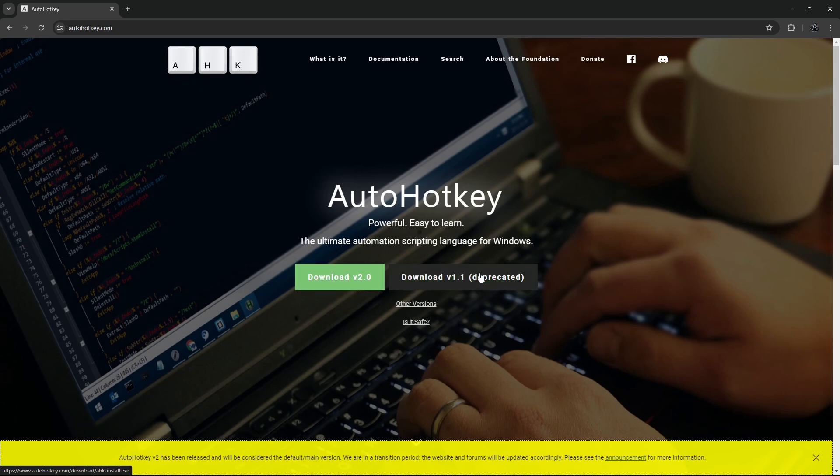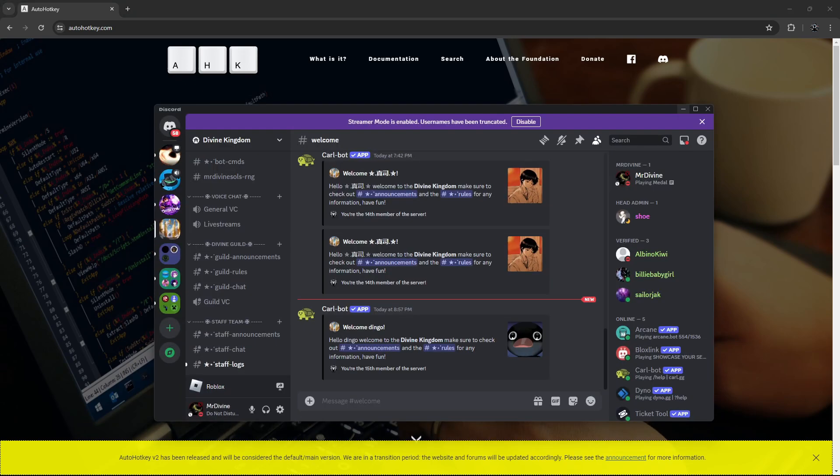You want to download v1.1 deprecated — you don't need v2.0, just v1.1. Once you have that downloaded, open your downloads folder, open it up, and it should show you a couple of options. Click the Express installation, and after that just run AutoHotKey.